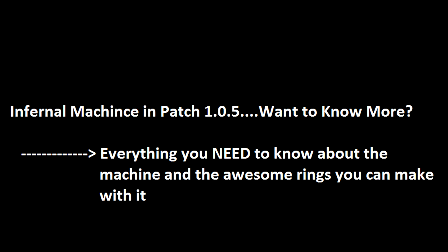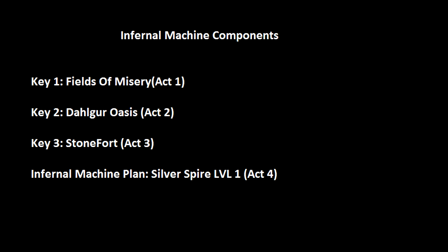The first thing you have to do is get three keys and the Infernal Machine plan. You get these from drops from Key Wardens — that's what they're called.